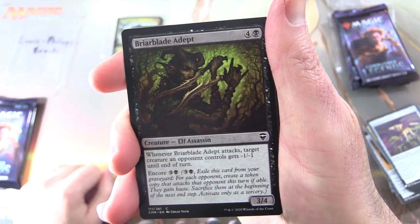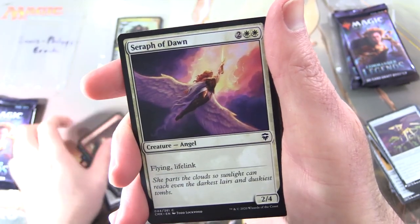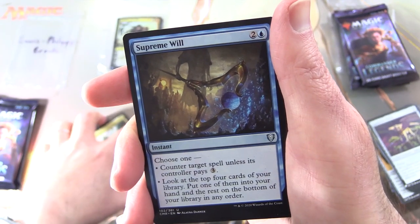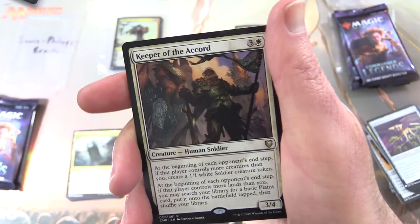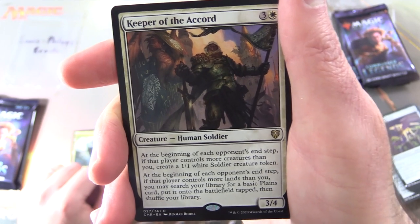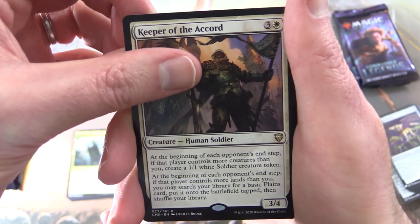We have Briarblade Adept, Dragon Egg, Prying Eyes, Dispeller's Capsule, Ivy Lane Denizen, Renegade Tactics, Seraph of Dawn, Stone Fury, Ancient Animus, Supernatural Stamina, Fire Diamond, Command Tower, and Supreme Will. For the uncommons: Wars of Advokist, Dewanik Law. And the rare is Keeper of the Accord, Creature — Human Soldier, 3/4 for 4: at the beginning of each opponent's end step, if that player controls more creatures than you, create a 1/1 White Soldier creature token; at the beginning of each opponent's end step, if that player controls more lands, you may search your library for a basic Plains card, put it onto the battlefield tapped, then shuffle your library.